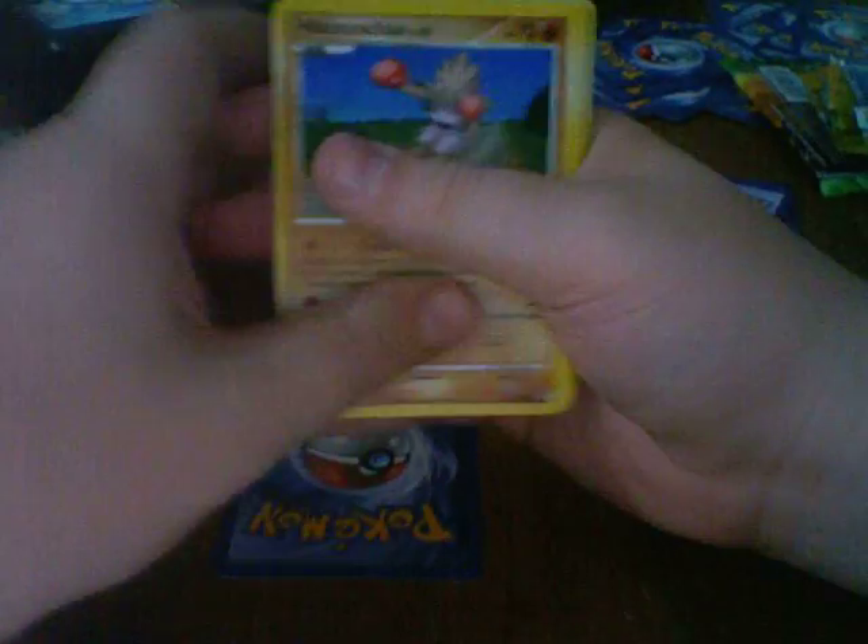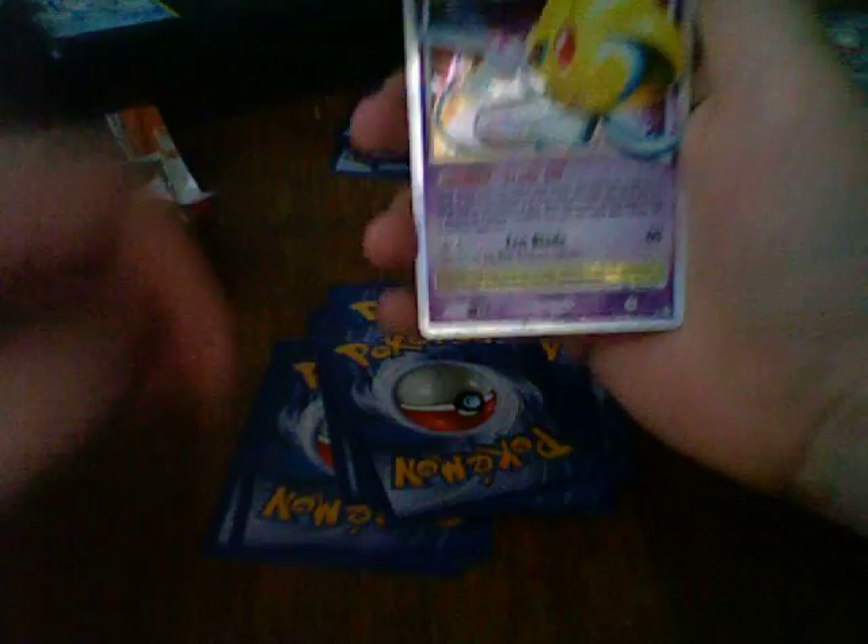Now I'm on the Legends Awakened pack, okay here we go. Claw Fossil, Hitmonchan, Bellsprout, Drifblim, Skitty, Castform — I bet you can see that Level X coming — Tyranitar, Seadra, Dragonair, and Uxie Level X! I've never pulled a Level X in my life, and I got two in one sitting.